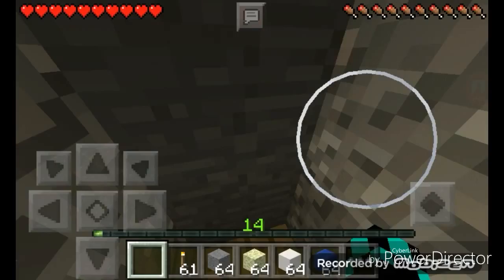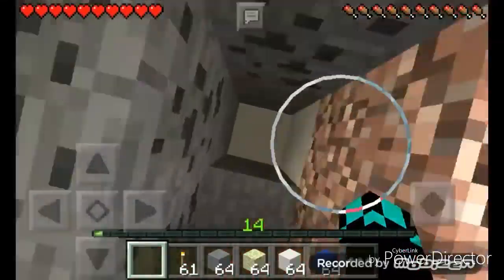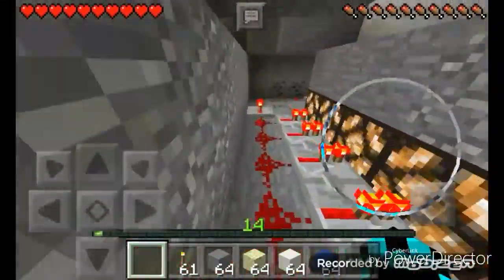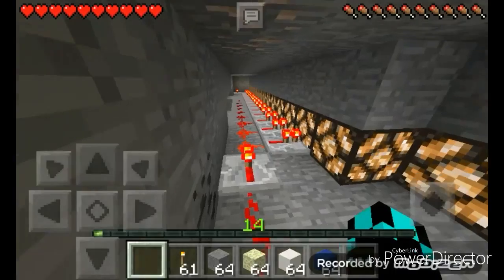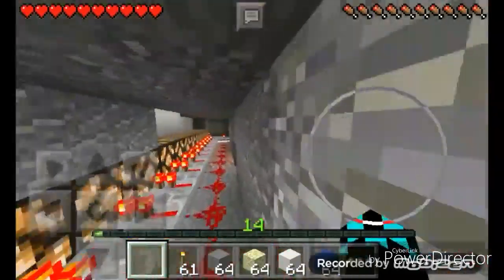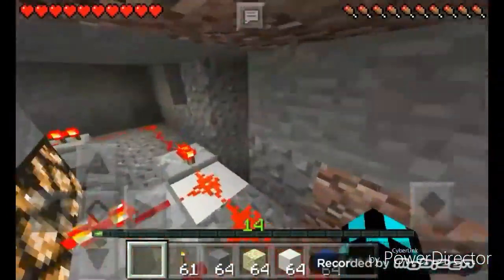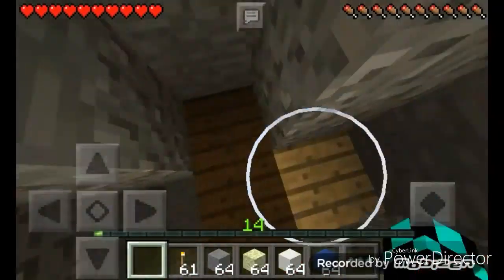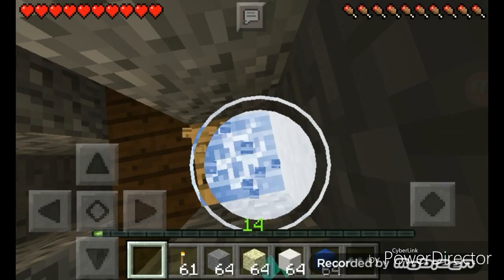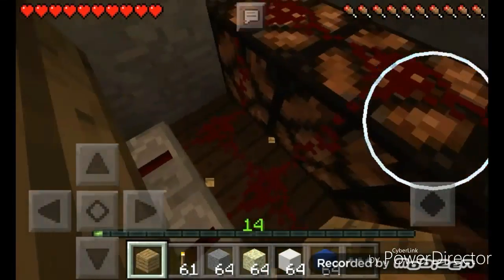I plan on extending the lab to have an entrance here — I think that would be cool. I have 64 torches so it would be pretty cool. Oh — creeper! Hello you son of a creeper! Oh my god — don't blow up the redstone. I hope not — no, it didn't. We're good.